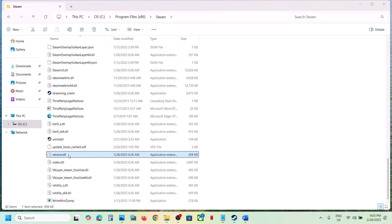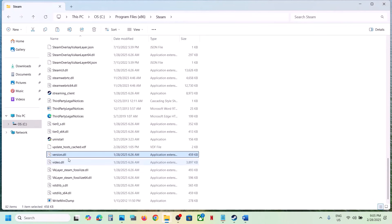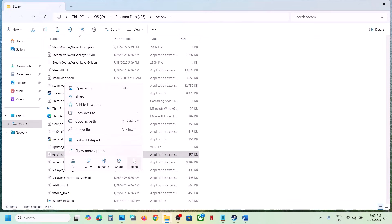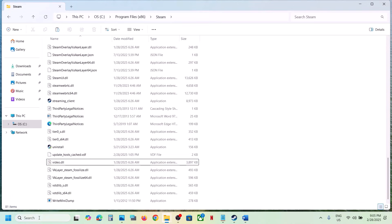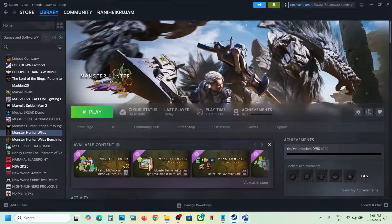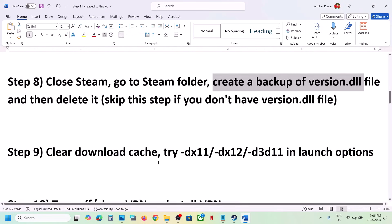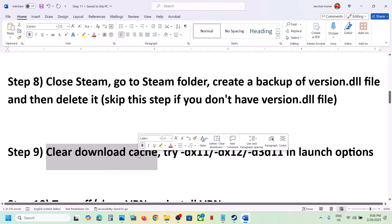If you have version.dll, create a backup by copying it and pasting it to the desktop. Then delete the file. Now launch Steam as administrator. Once Steam is up and running, launch the game and check.